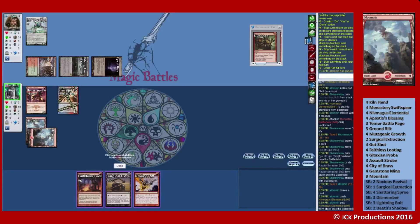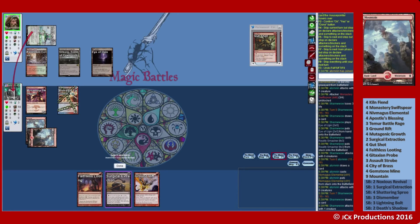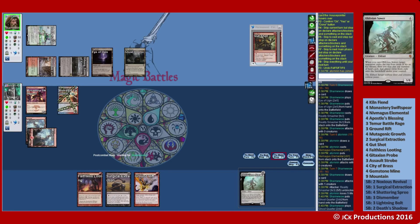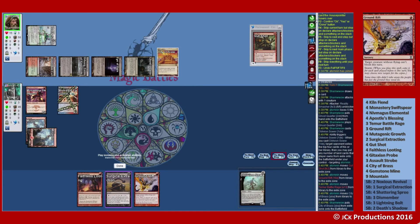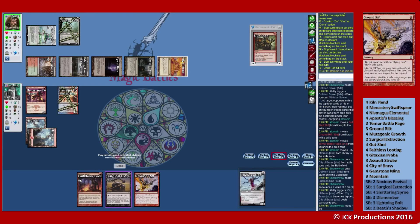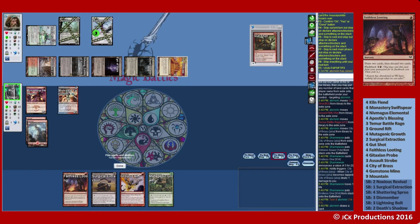They didn't attack, and we get another Niv-Magus Elemental — how about that? Sweet. So we get a do-over. We will take our five. Oblivion Sower — they'll get a City of Brass. I think they'll realize there's not many lands here. And this one times three.